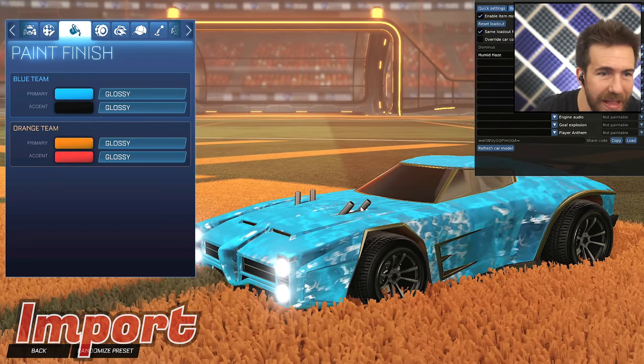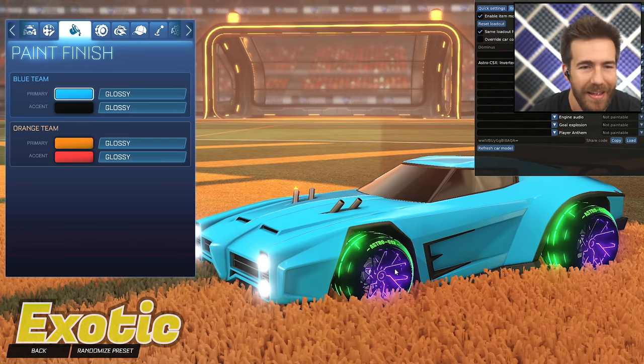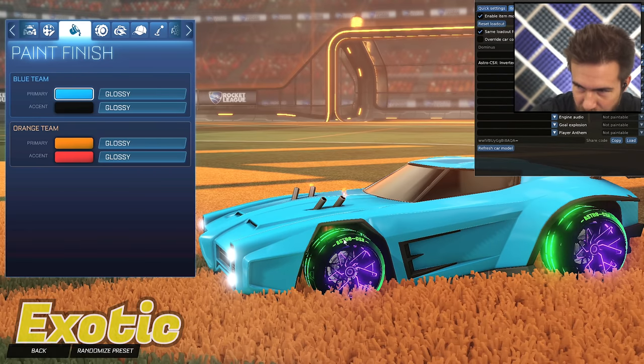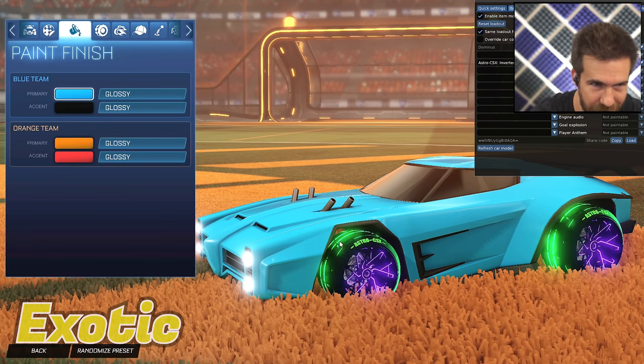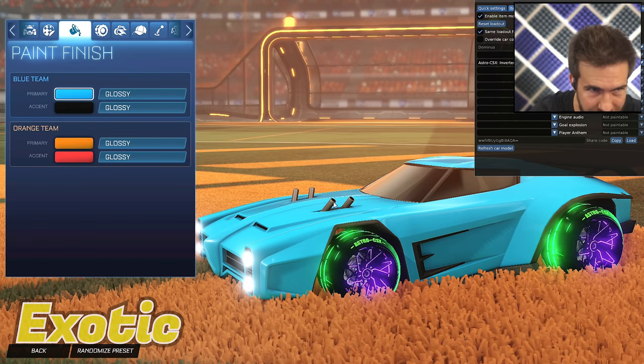The Astro CSX Inverted is a golden item — this is an Exotic item. We looked at this earlier, but this is the Exotic version. Those are the two Exotic things you can get out of this series.